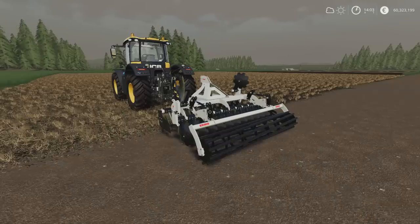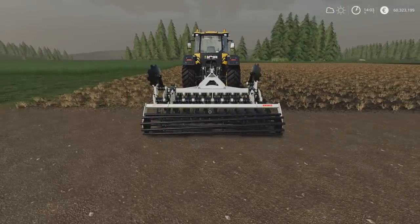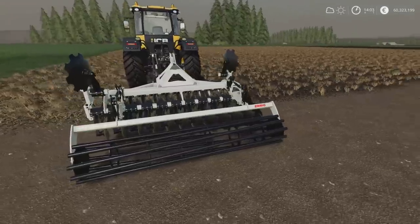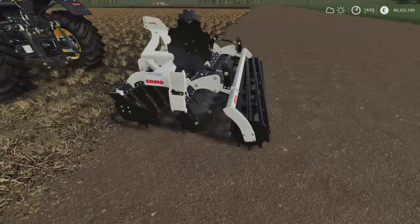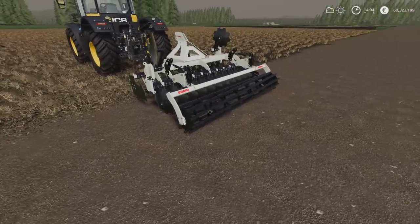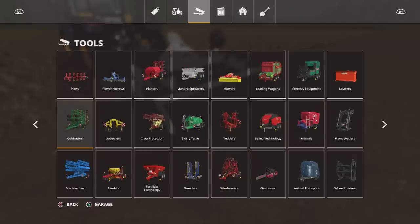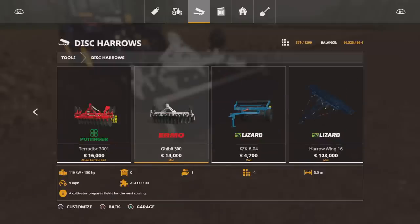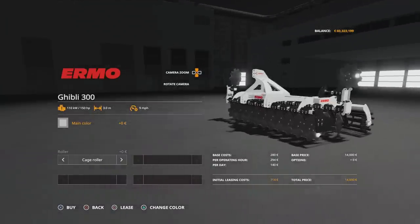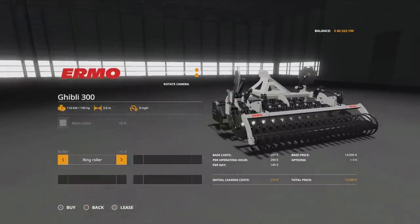Next we have the Ermo Ghibli 300 by MirrorZ FSI Group — 6.29 megabytes, six slots on console. It's three meters wide, and for three-meter aficionados it's a good day. You can have it in Ermo white or Ermo gray, and the roller options are a cage roller or a ring roller. You'll find it under Tools and Disc Harrows; it's 14 grand, three meters wide, requires 150 horsepower, and runs at 9 mph.